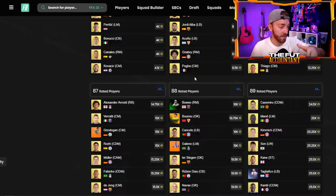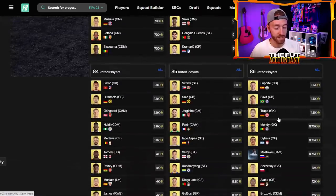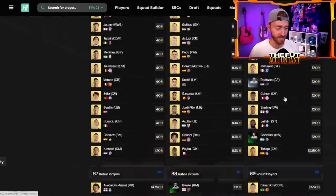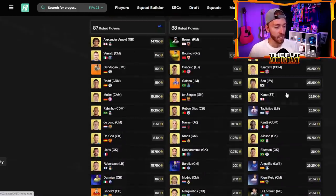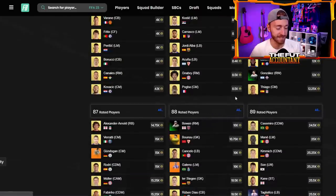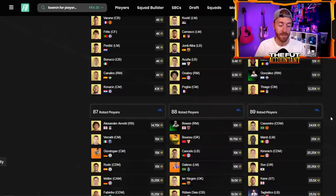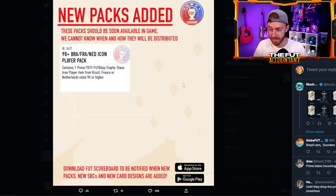High-rated fodder is starting to go up even more. For an SBC like this today I would stock up on 83s, 84s, 85s, 86s. At around 12k for 86s that looks really good value. 87s, 88s, 89s are all starting to rise as fodder prices creep up post-TOTS. Your 91s are almost 40k and keep rising. I think 86s might be some of your best return on investments this week, but 87s and 88s could do well too depending on the rating requirements inside this icon pack. I'd guess around 300k is the threshold.